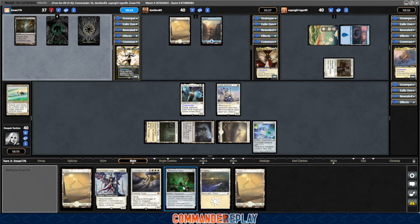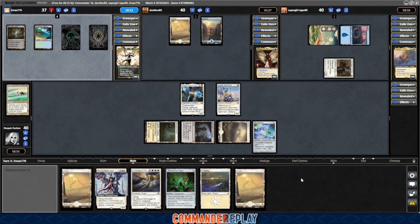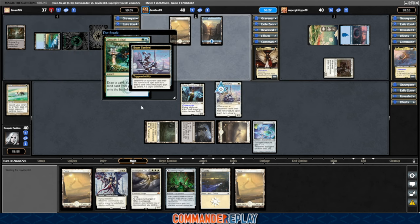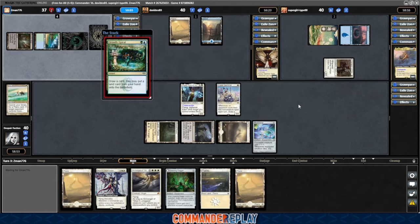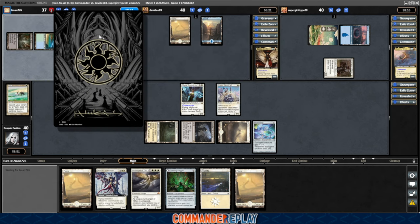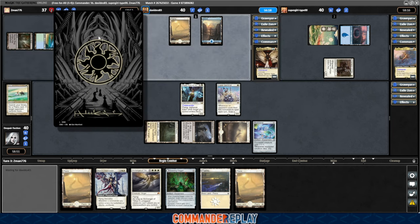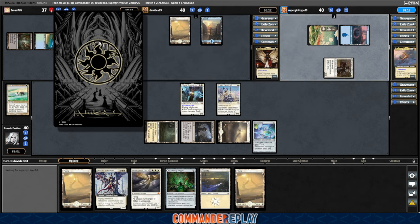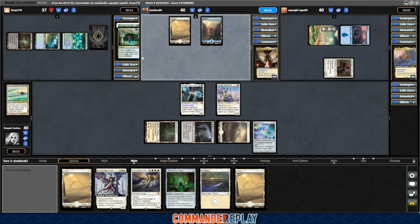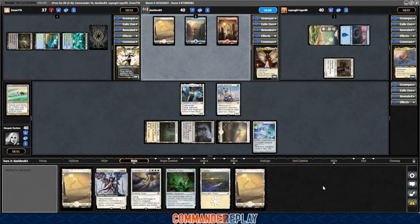We've also got some ramp and this Dowsing Dagger, which will probably be my next bet instead of just trying to floor it. Because if we get this flipped over, that's so much mana and we can easily start making crazy plays. Growth Spiral into the Sentinel — they pay. Growth Chamber picks up a land. Haven't even seen these — no idea what this is out of. Could be holding a Swords or a Path, which would be incredibly unfortunate. I might lay off the Atraxa for a turn with the Dowsing Dagger to see if I can find someone that's tapped out.